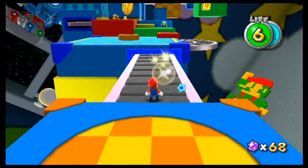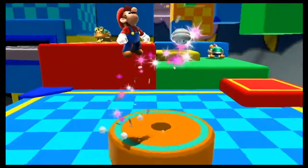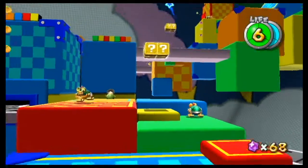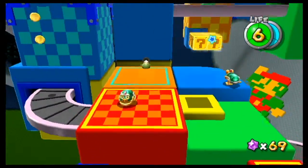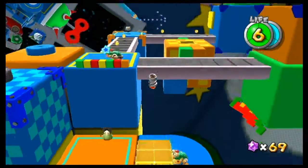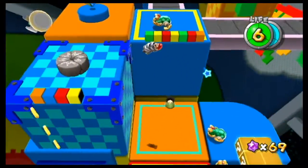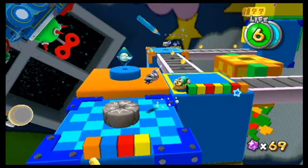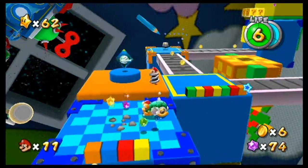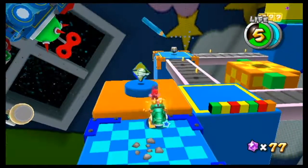We don't want this new power-up, but we're gonna get it. We go over here to this mystery coin and it's the Spring Mushroom — we turn into Spring Mario. Spring Mario jumps really high. The problem is Spring Mario is also insanely difficult to control and just is not that fun. Honestly, out of all the power-ups this is one of the weakest ones as far as just being good.